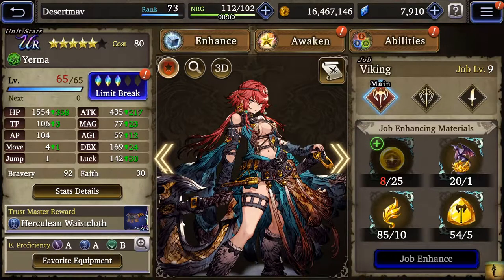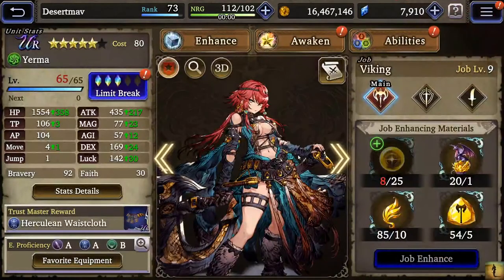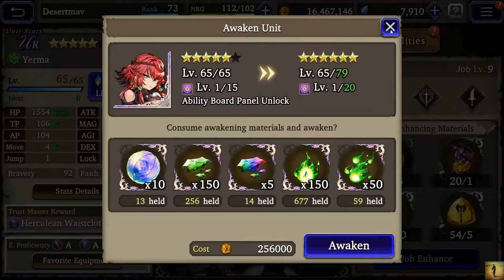Then I have Yerma — I have her ready to limit break four as well. She's another unit I kind of want to build, but she's just taking a backseat to Orlando. I do kind of want to awaken her to six-star eventually — I have everything I need — but again, it's very expensive.